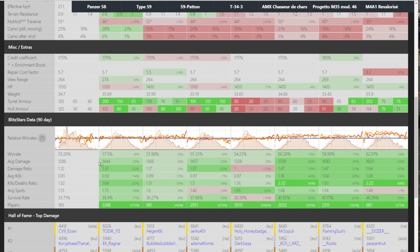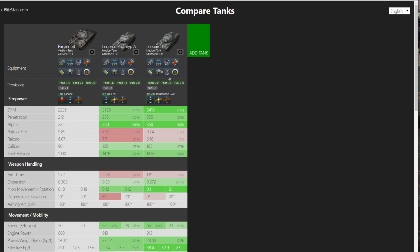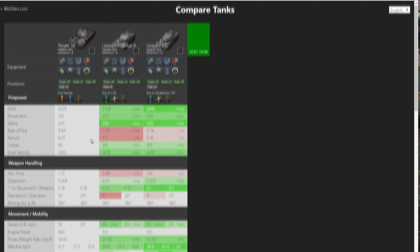Look at the win rate column — all this green means all of these tanks do better than this tank, so something's a little bit off in my opinion. Right now the damage is around 4,000 compared to some of these that are in the 6,000 range. If I compare it to the Leopards quickly — look at movement and mobility: 65 kph, 23 horsepower per ton. It is not the same feeling as driving a Leopard.